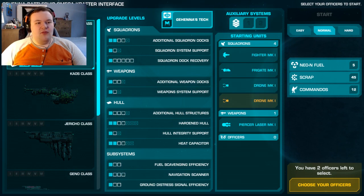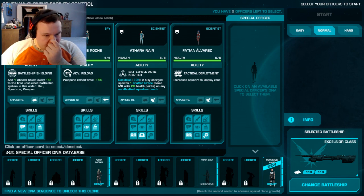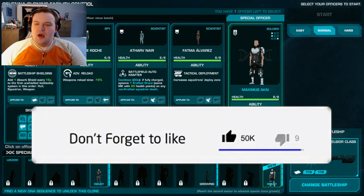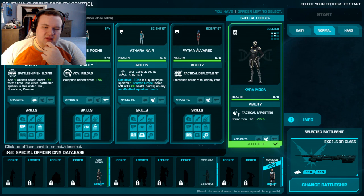We're going to continue on - only got one more before we've completed it on normal, and I'll do harder in my own time. We can start off with... I haven't unlocked a lot of them anyway. I'm not going to have a scientist, but I can start off with a special officer. Three squadrons deployment zone - either one of you, battlefield autocrafter? Fully charged spawns one crafted drone, same mark with 20 hit points, on any non-crafted squadron death.